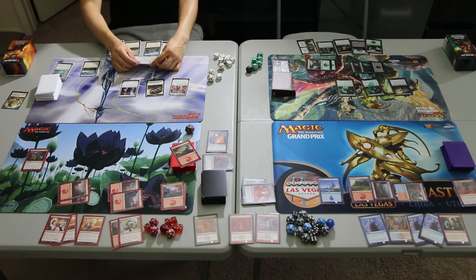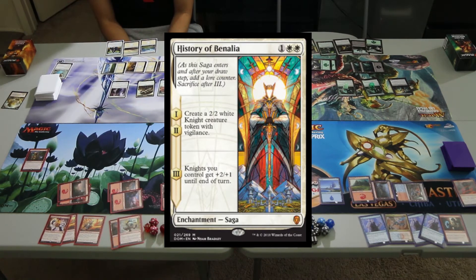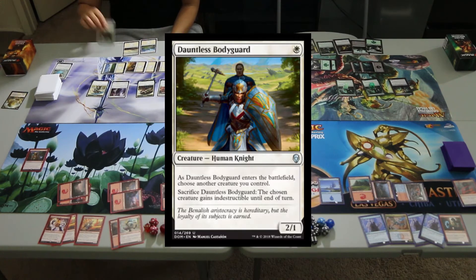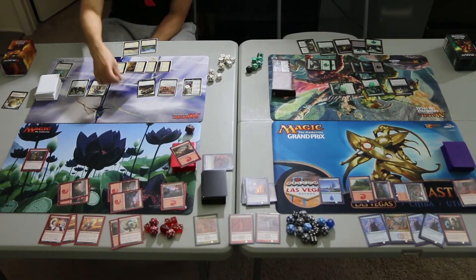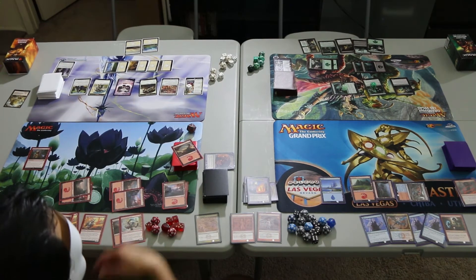United Assault will tap out, casting History of Benalia — an enchantment saga that for its first two turns creates a 2/2 White Knight token with Vigilance, and on the final turn Knights you control gain +2/+1 until end of turn. We'll put a counter on it and create a White Knight creature token. We'll also play Dauntless Bodyguard — when it enters, choose another creature you control; sacrifice Dauntless Bodyguard and that creature gains Indestructible until end of turn. It's a 2/1 Human Knight. Then we'll attack the last Rollicking Throng with the Hunted Witness and the Wild Growth Walker. The Rollicking Throng and Hunted Witness will die, and we'll get a 1/1 White Soldier creature token with Lifelink. Then we pass the turn to Xenagos.